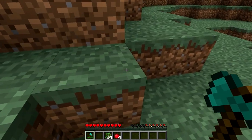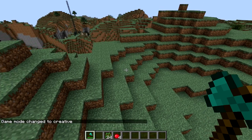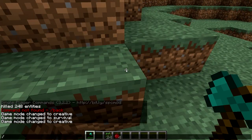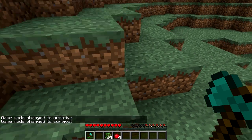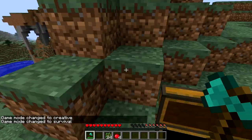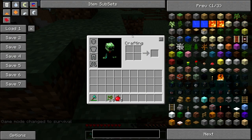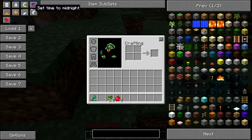Now let's talk about Single Player Commands. All you have to do is hit T on your keyboard to bring up the command prompt. You can type slash gamemode 1 and right there you're in creative mode. Hit the up arrow and it automatically recalls all your previous phrases. Type gamemode 0 and now you're back in survival. That's pretty cool — really useful for single player so you don't necessarily need something like Not Enough Items.